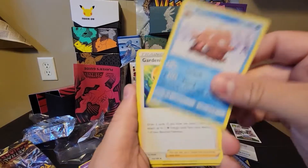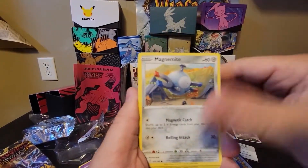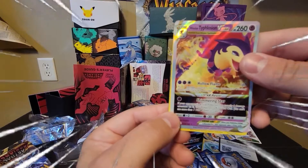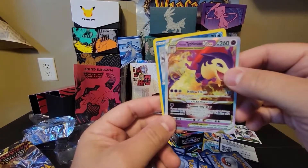Electric. We got Pilot Swine, Wishcash, Chetot, Magnemite, Ted Ursa, Sneezler, Mistrevis, Bergmite, and... Typhlosion V-Star. Wow, this is pretty stacked. I got a whole lot of these, though.